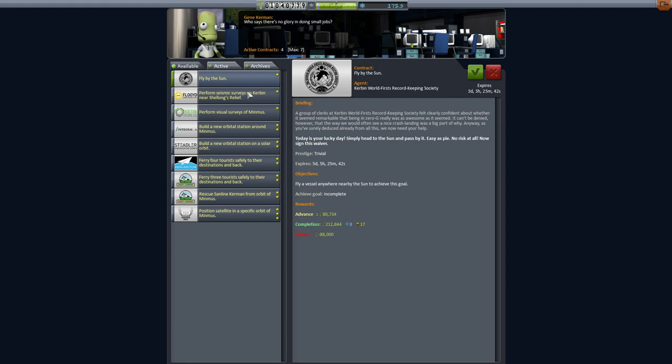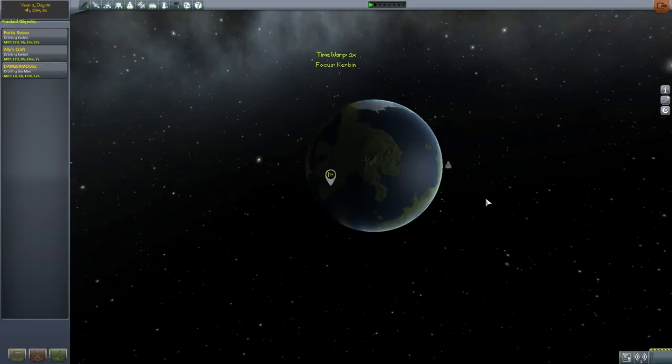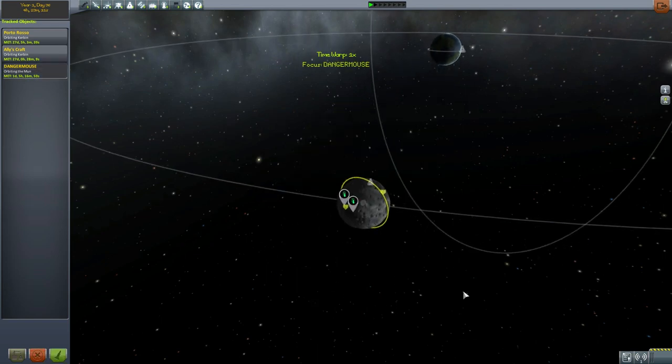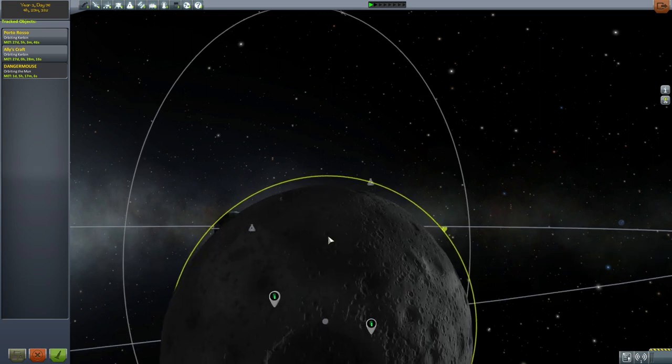Fly by the sun — it says nearby the sun. Does that mean I have to be close to the sun, or can it mean I just leave Kerbal's sphere of influence? Because technically outside Kerbal's sphere of influence it's the sun's sphere of influence. I should probably figure that out. We've accepted this mission to find temperature data from over the moon and we have the locations marked.